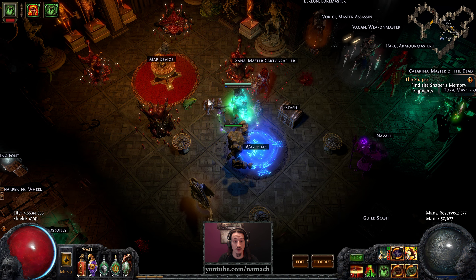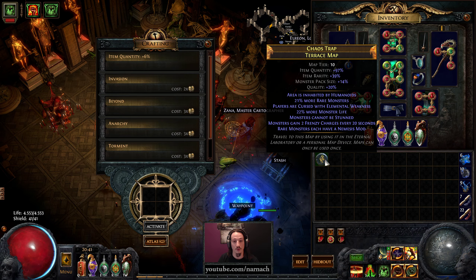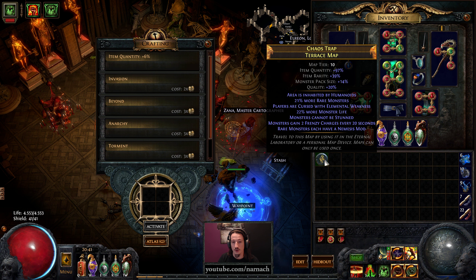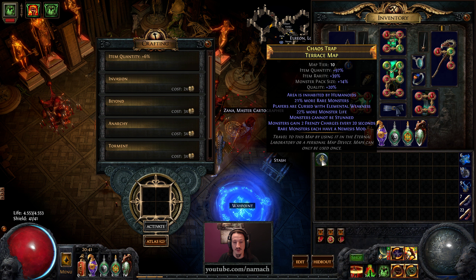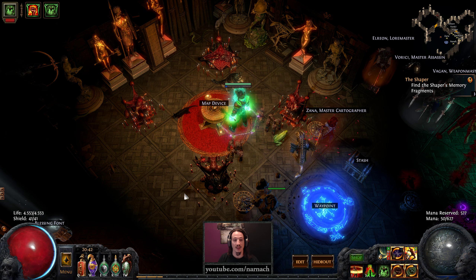We can also spend 100 points into Enfeeble, and with that let's get started. We have an area inhabited by humanoids. There are also more rares and they all have nemesis mods. We are cursed with elemental weakness, so they're gonna hit a bit harder. Monsters have 22% more life, they can't be stunned, and they gain two frenzy charges every 20 seconds, so they're gonna be slightly faster and hit slightly harder.